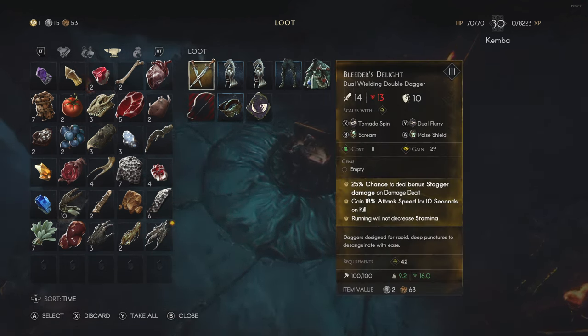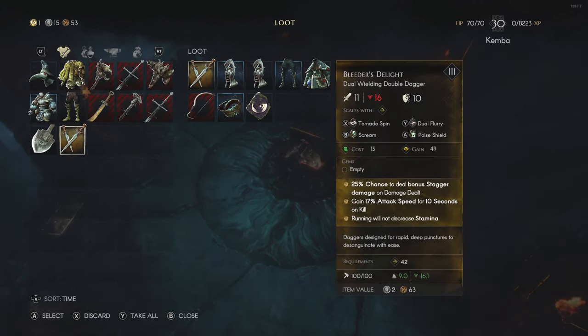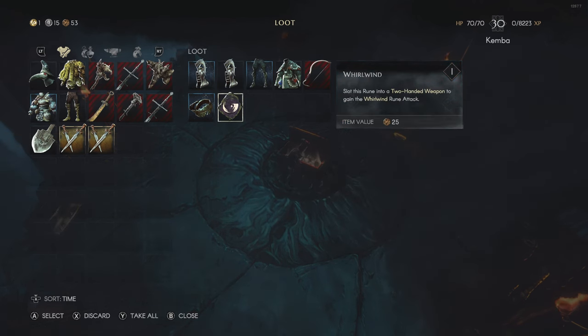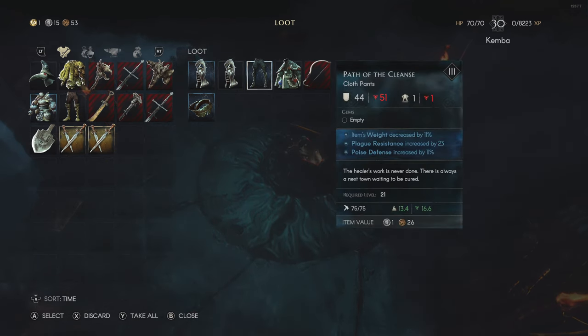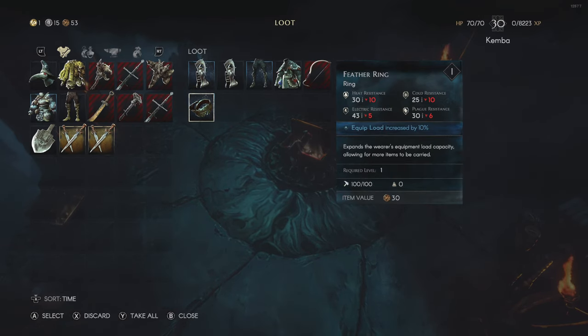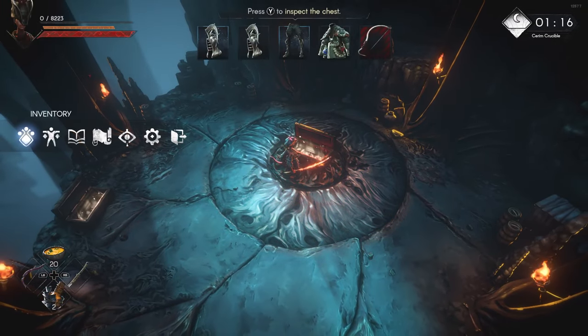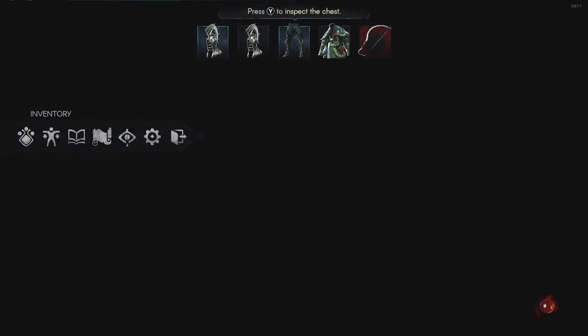You can see I got a second legendary here — I only have one from the boss and got another one from the chest. Now all you have to do is exit out of the game. It'll take you back to the main menu and you just log right back in and the chest will have respawned.